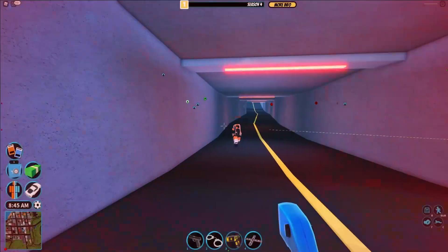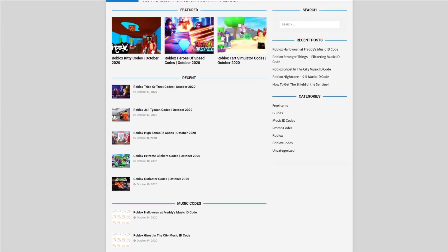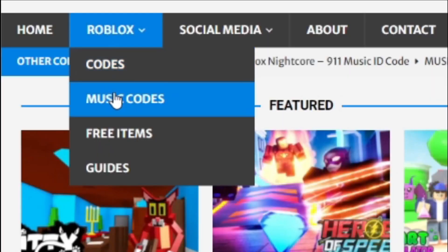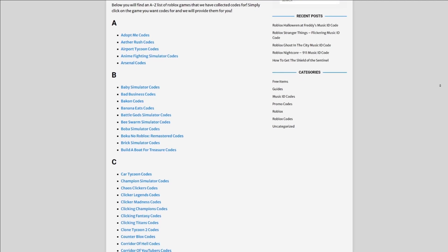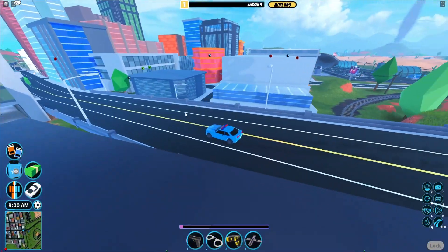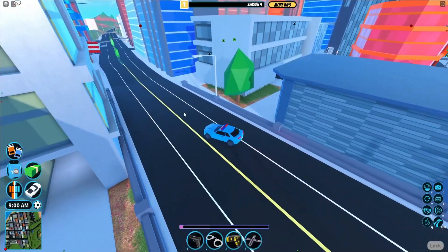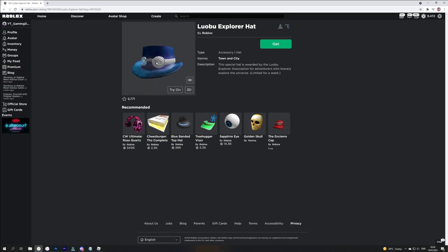Before I get into that, I need to tell you guys about one more thing, which is rblxcodes.com — that's my own Roblox code website where you can find game codes, music codes, and guides. There is tons of stuff in there that you guys have to check out, including reviews and Roblox games. If you guys need a code for a game, it will be there. Anyway guys, let's just go ahead and get into this video.